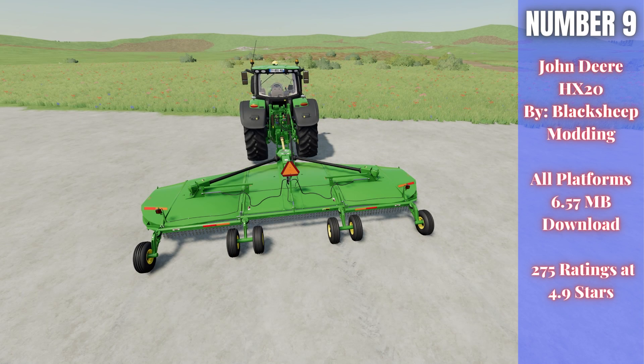For number nine, we have the John Deere HX20 by Black Sheep Modding. This is 6.57 megabytes to download for all platforms, currently rated 4.9 out of 5 stars with 270 people having rated it. This is a batwing mower — $15,000 to buy, only needs 75 horsepower, runs at 22 kilometers per hour, and has a working width of 6.24 meters. It has a couple of different light configurations, can be set up as a mulcher, and has a wheel configuration option as well. A nice new mower, especially for John Deere fans.